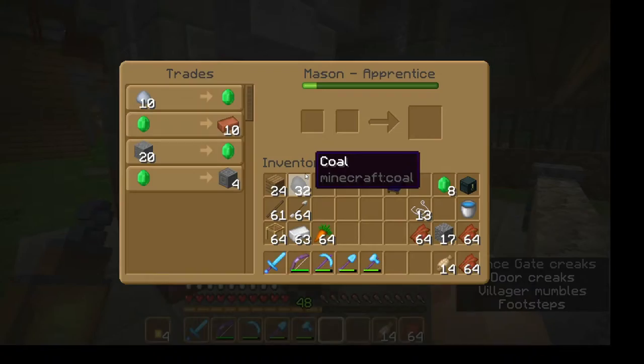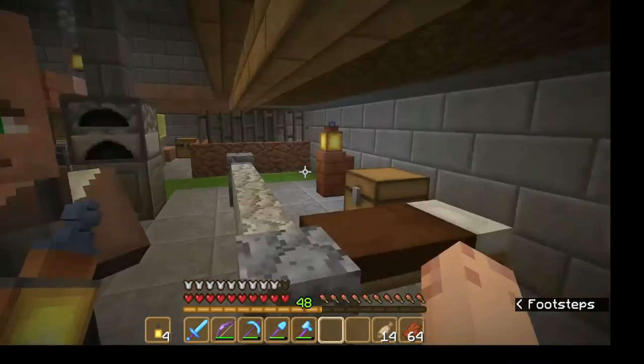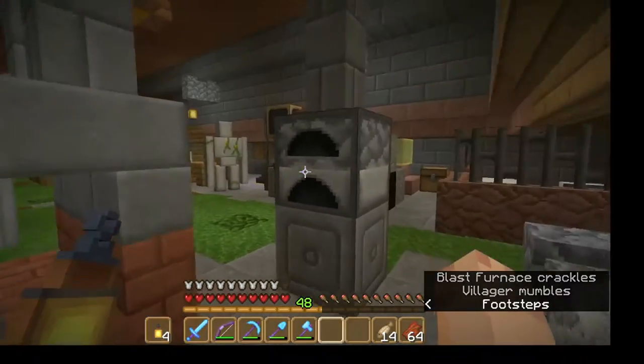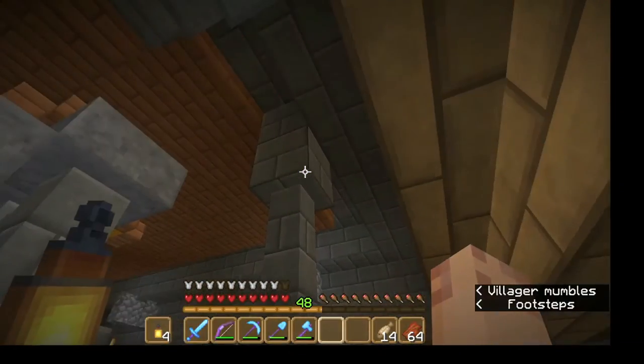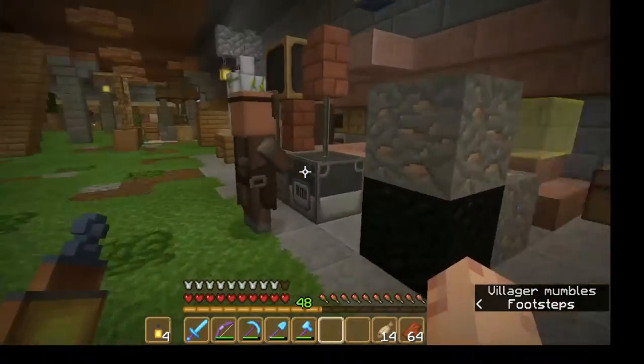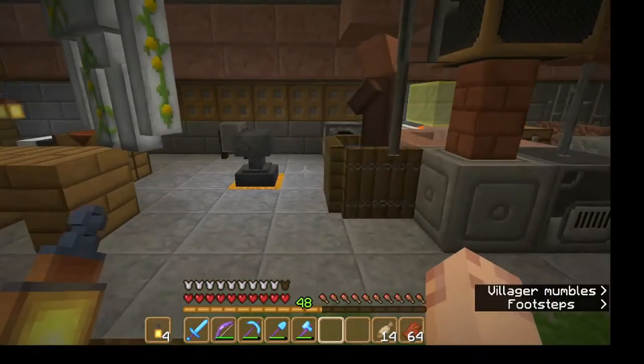We have a stone cutter - I traded some bricks with him earlier. I guess you could call this the mason's area. We've got a place for him, a furnace for him to smelt clay or whatever. Let's see what else - the smithing area.